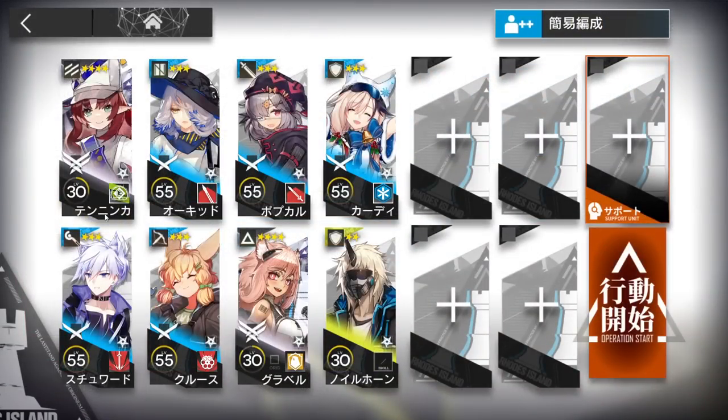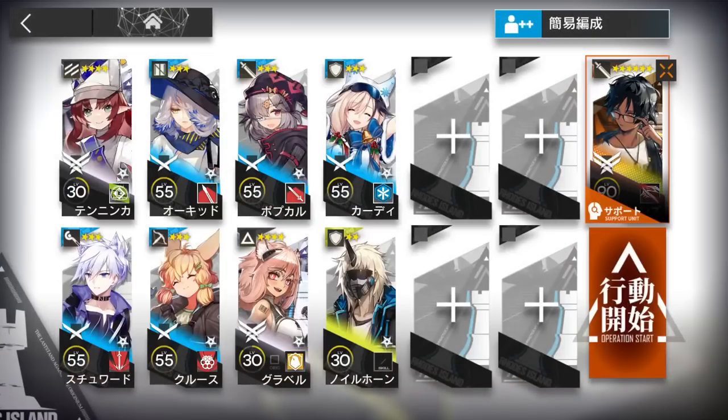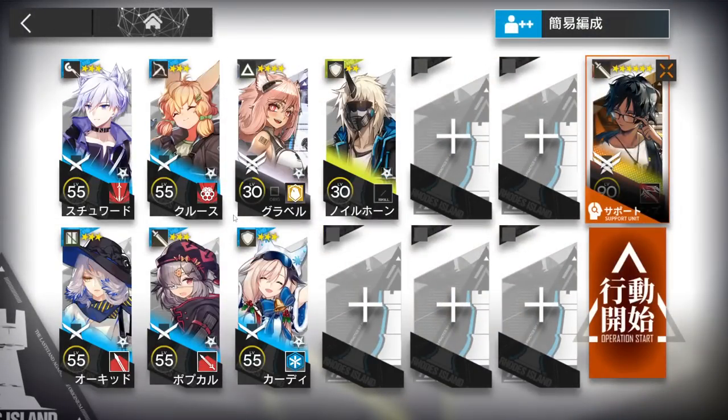This squad we're gonna use: Flagbearer is just Elite 2, Mirror is just used to get Elite 2 Support Unit. So Thorns — actually I have Gravel — yeah. Support Unit, Thorns, a score of Hector, then your best Caster, Slow Supporter, Sniper.